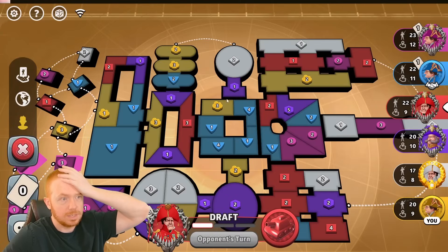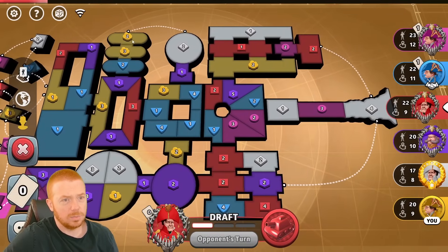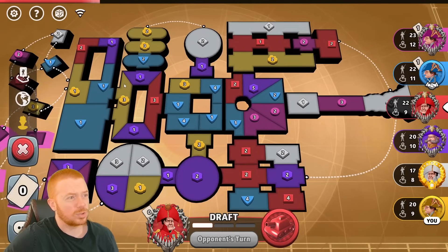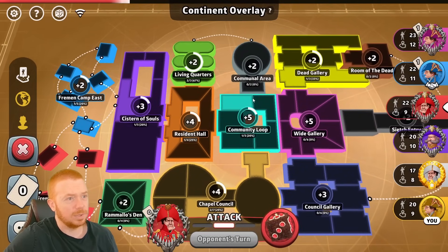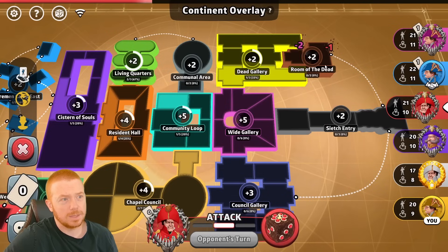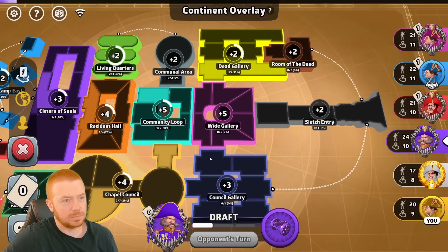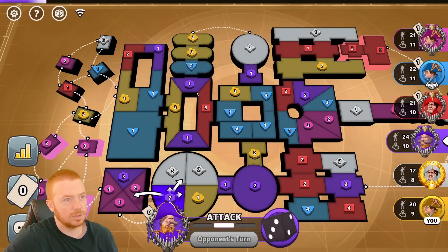Clifford the Dandy wants an alliance. I really hope white doesn't add here and take this — I think he will actually. This side is a plus two, Connections Room of the Dead is a plus two — there are so many little bonuses. Room of the Dead and Dead Gallery, you can two-point those plus twos. Council Gallery is a three-point, Wide Gallery — these middle ones are fives, Resident Halls are fours.